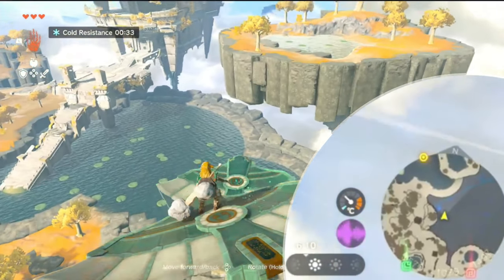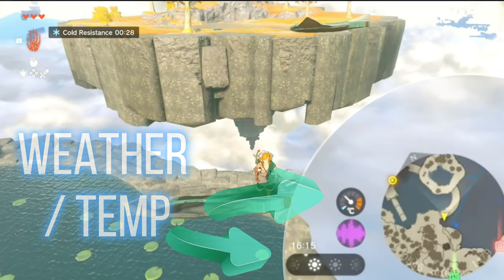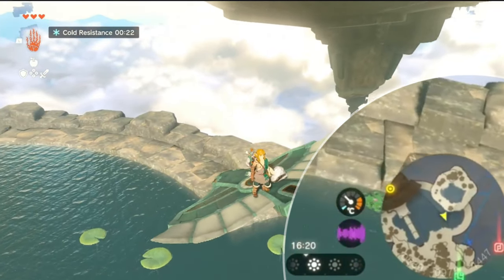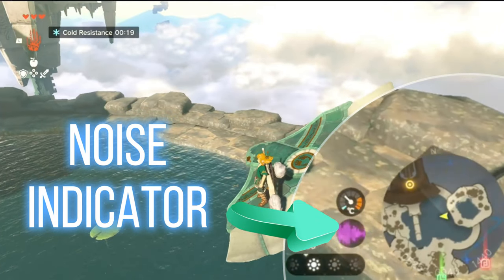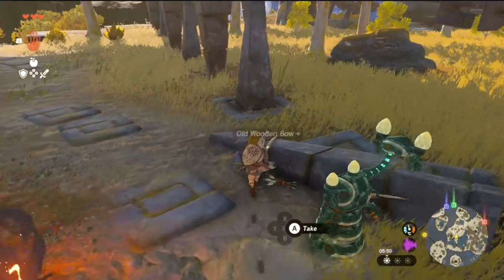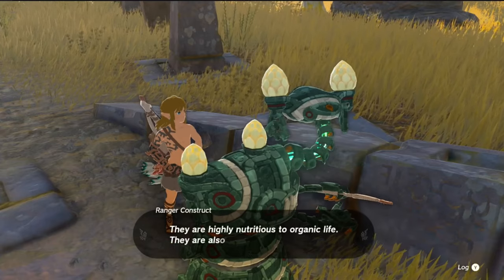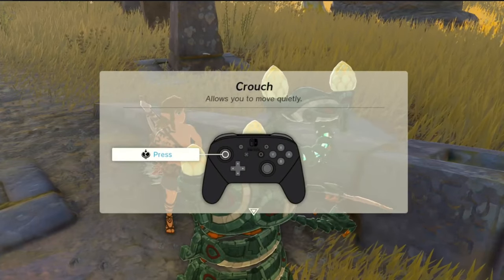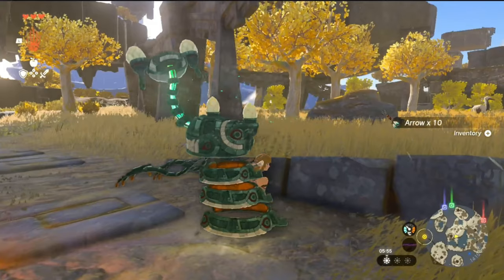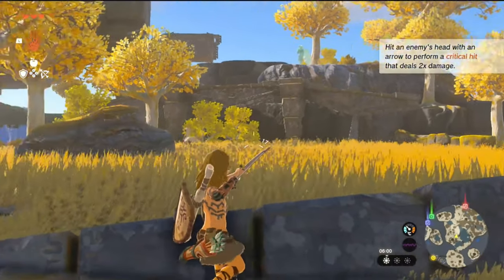Around the mini-map you'll notice other handy indicators: time of day, current climate, and how much noise you're making shown in a wave format. Certain events are time-critical depending on day or night. Weather plays a huge role in your adventure, as do temperature effects that dictate considerations for clothing and health. The noise level ties into stealth mechanics — if you've got a tough enemy to avoid, use items, clothing, food, or the crouch walk to minimize noise and sneak past enemies.